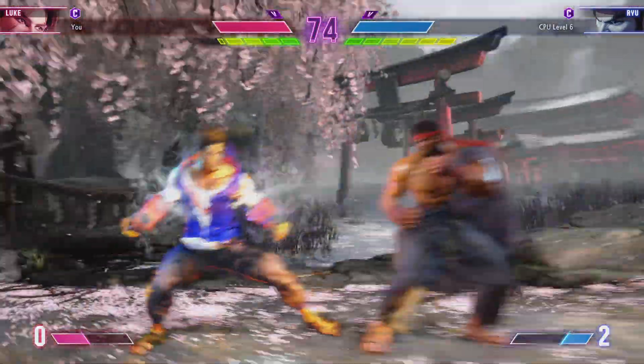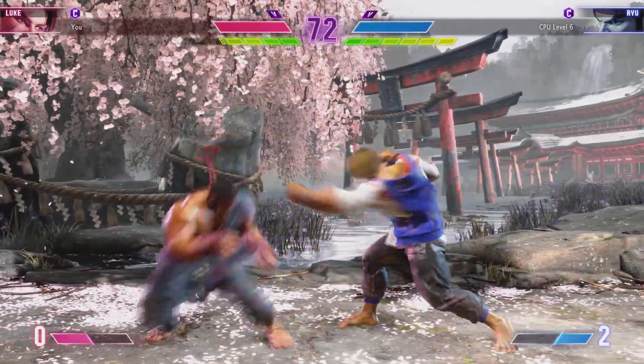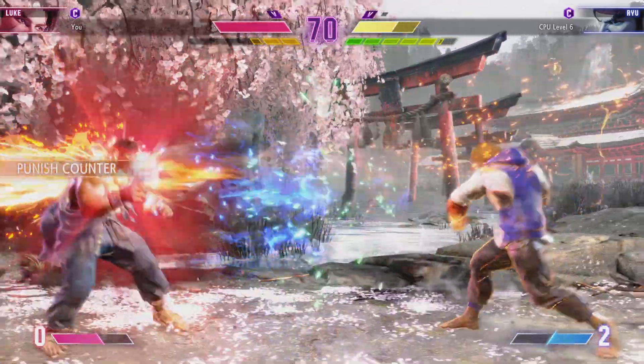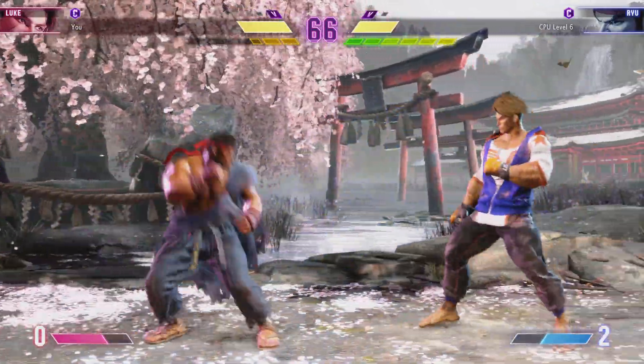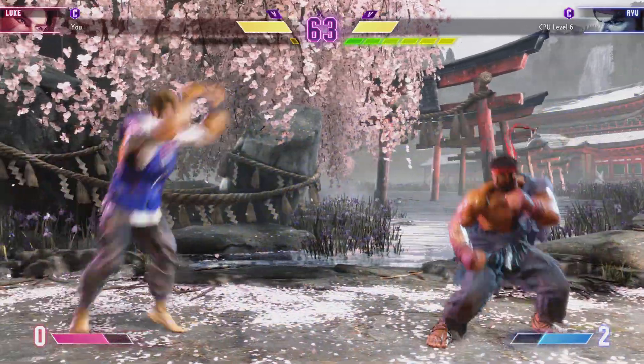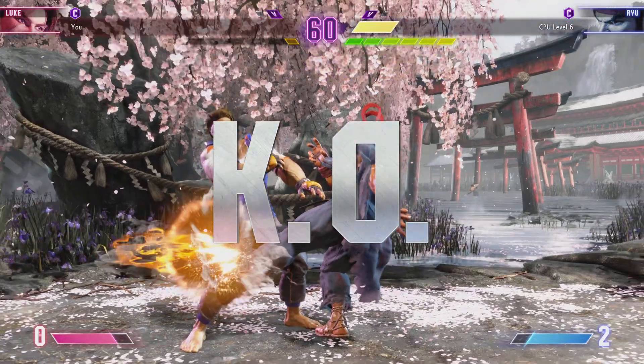They're in range! We can draw a super hard incoming! Excellent read! Player two has the super gauge advantage! Here they deny the jump-in! Only a little bit of drive and life left. Solid anti-air — it is over!